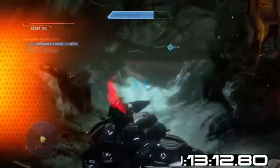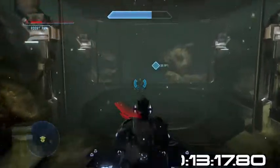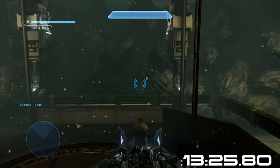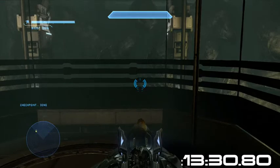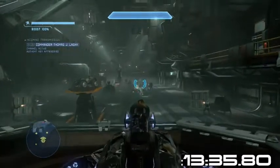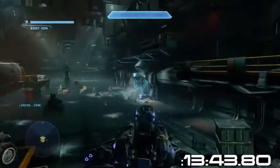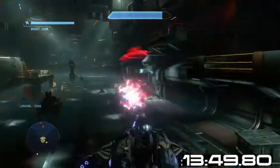Just going to boost through — sorry to the Spartans. Once you get through here, a wall is going to collapse behind you, so you're safe. This is the section where there's about two hunters, a couple of grunt fuel rods, and a jackal or two. With the ghost it's almost nearly impossible without getting destroyed, because there's so many enemies and the ghost is such an unprotective vehicle. With the wraith it's two shots to a hunter to kill them, and you just have to watch out for the fuel rod grunts because they can destroy your tank quickly if you're not paying attention.